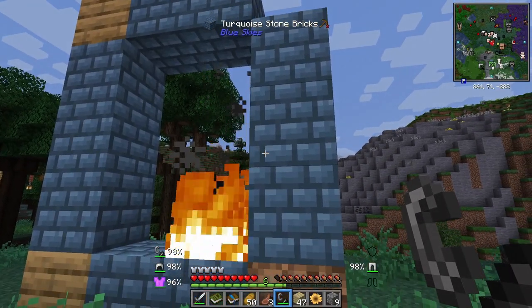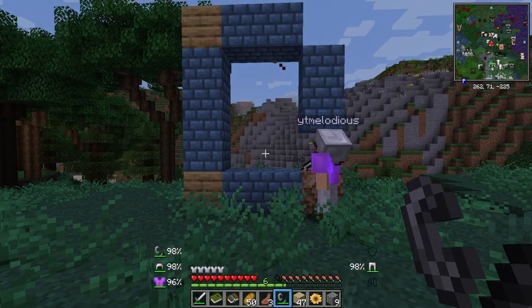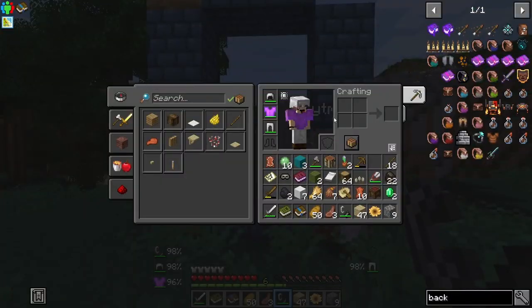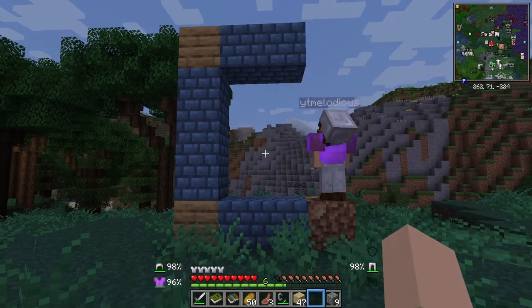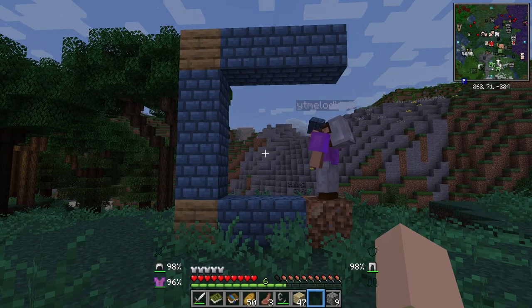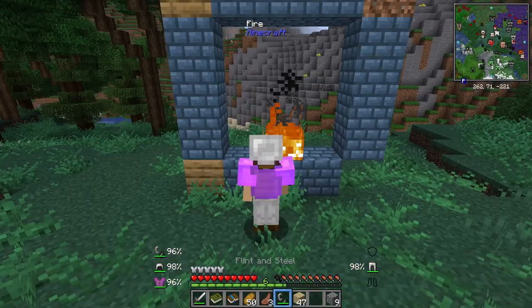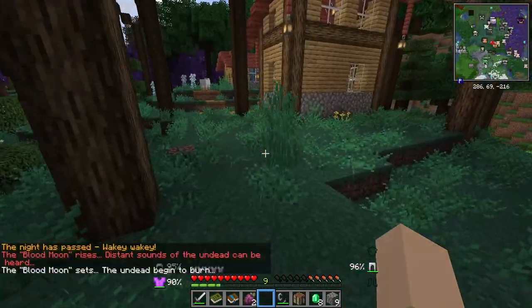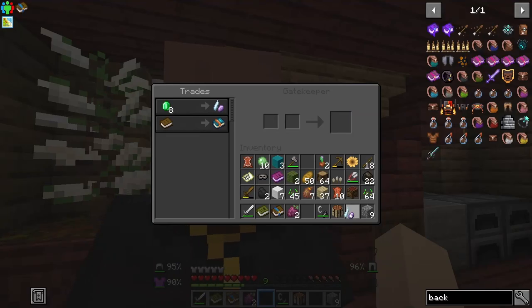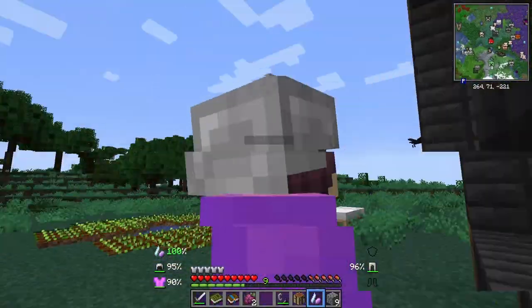It gave me two extra blocks, so I wonder if they need to be... did it burn? No, I don't think so. I wonder if it needs to be three by three. Okay, now do it. Anti-climactic. You light portals! Gatekeeper, give me your lighter. I think we go into the one that looks nice and pretty and not dark and dangerous.